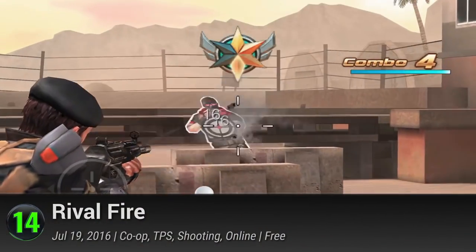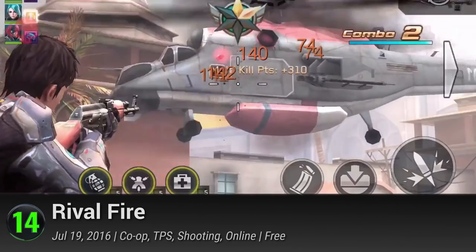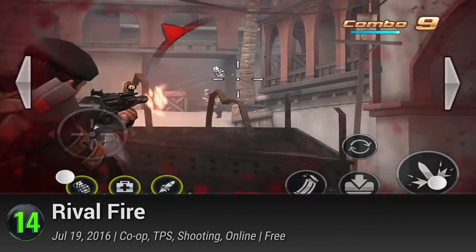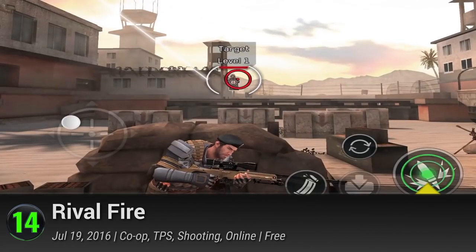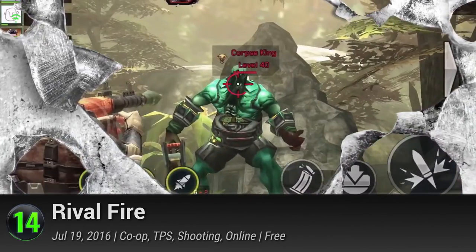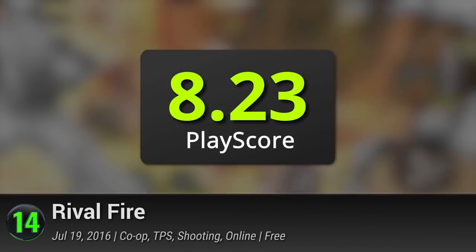14. Rival Fire. This online shooting game by Glue Games is a treat for those who love multiplayer gaming. It has a simple control scheme and many multiplayer game modes — you can play in 1v1 or 2v2 death matches. If you're a team player, gather up to three friends and take on epic bosses and enemy hordes in the unlockable co-op mode. This shoot-'em-up has a PlayScore of 8.23.